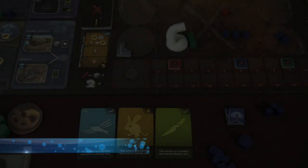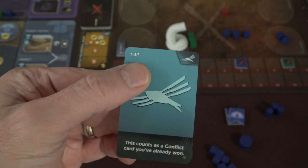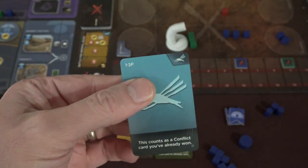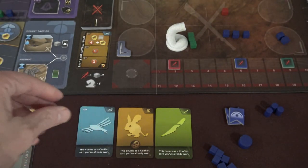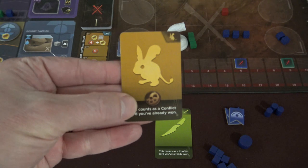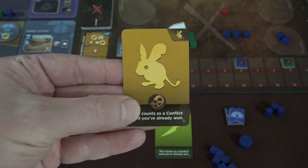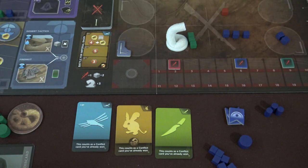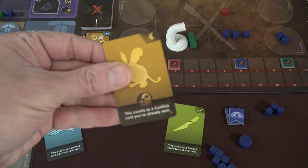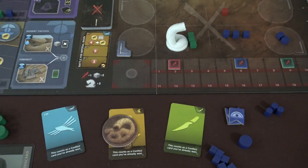The final thing to notice on these objective cards is that they have a player count in the top left corner — for example, '1 to 3P,' which means one to three players. When randomizing at the start of the game, these are the cards that will be present. One of them also has the first player token marker on it — this is how you randomize who the first player is. In a three-player game, the green, red, and purple players each get a card, and whoever gets the card with the first player marker starts the game.